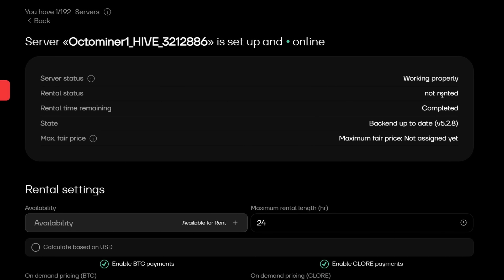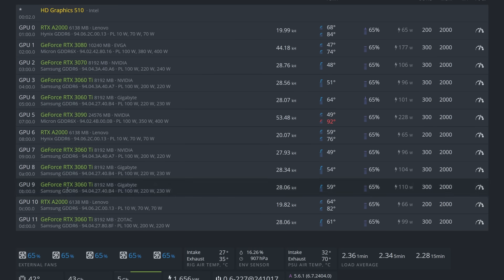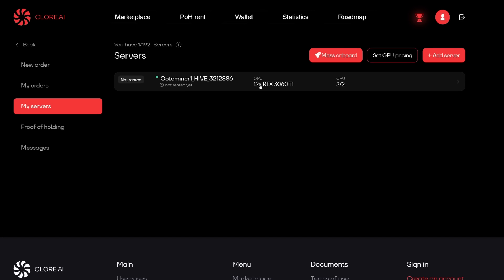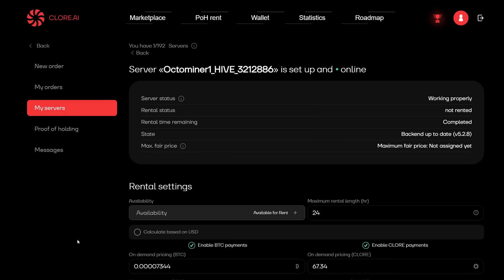One thing I noticed: the Clore.ai marketplace is showing my rig as a 12x RTX 3060 Ti rig, which is not the case. I have a couple of A2000s, a 3090, a 3080, a 3070, and the rest are 3060 Tis — a mixed rig. It is a little misleading, so pay attention to that if you're going out to rent hash rate on the platform. However, going into my actual rig, Clore.ai does detect all the individual GPUs correctly. That is pretty much Clore.ai and HiveOS in a nutshell — it's pretty simple and basic to set up.